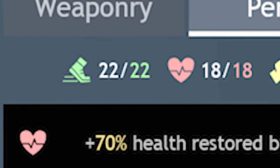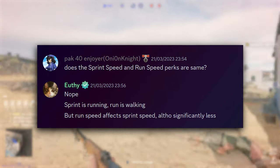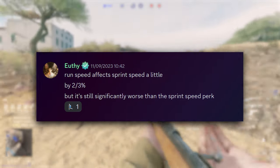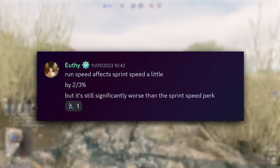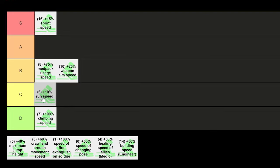Next up is plus 10% run speed. This isn't a bad perk and is actually something I get in Radium N2 troop classes, as they have 22 perk points — enough for both plus 15% sprint speed and plus 10% run speed. Run speed is actually what you probably think of as walking in game, as in not pressing the shift key, and sprint speed is the faster version. Higher run speed also compounds onto sprint speed, adding something like 2-3% sprint speed on as well, and a tiny bit extra onto your charging speed. Though the extra run speed really doesn't matter because you'd rather sprint anywhere anyway — so realistically it's just hardly noticeable. C tier.